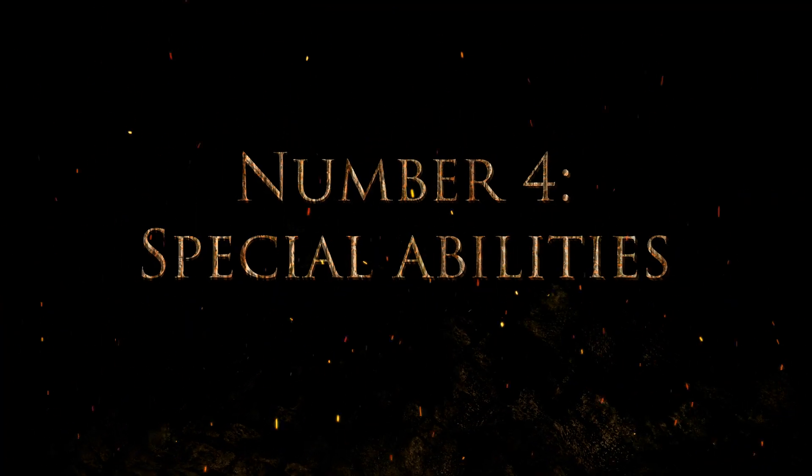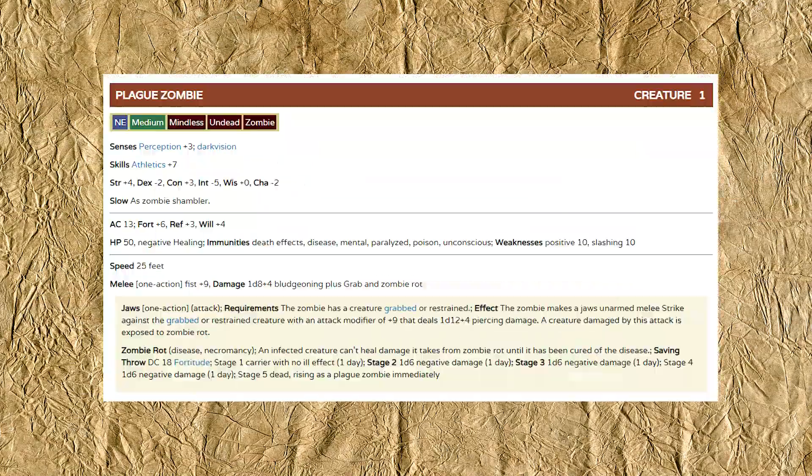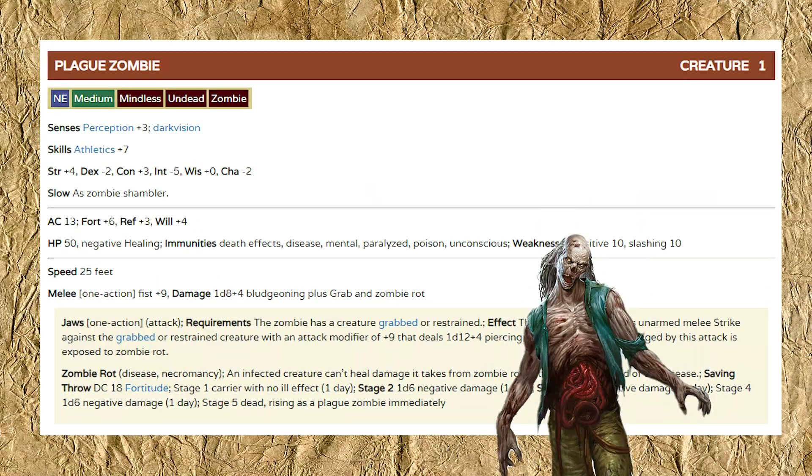Number four: special abilities. Exciting monsters do more than just deal damage. Look at the basic wolf — it's not a very extravagant monster, but in many RPGs, wolves have a trip built into their basic bite attack. Check out the plague zombie from Pathfinder 2. If it hits a PC, it can use an action to grab them. And then, on a subsequent turn, the zombie can bite the grabbed PC. And if the bite hits, they're also exposed to its zombie rot affliction. Special abilities like that take a two-dimensional monster, such as a zombie that only thwacks with its fists, and turn it into something more — something truly terrifying.